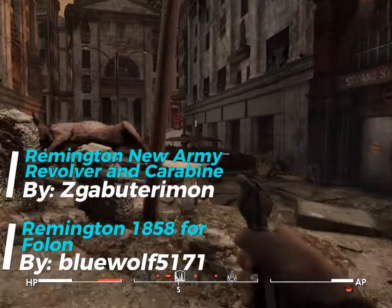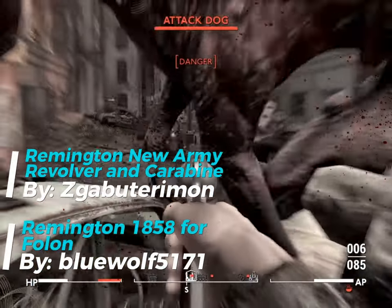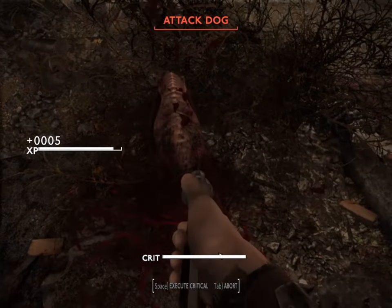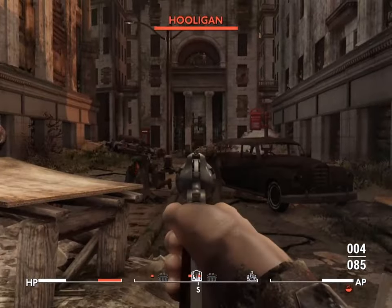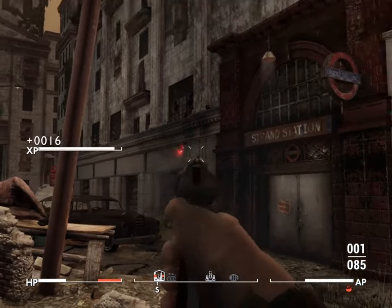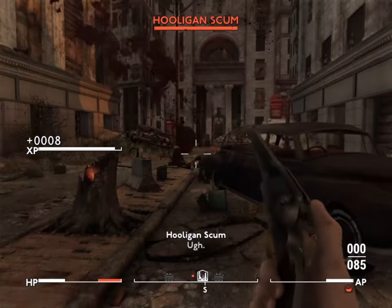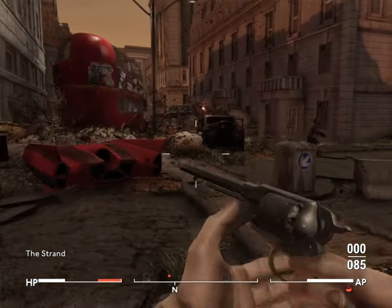Next we've got the Remington 1858, better known as the New Army Revolver and Carbine. This isn't just any old revolver — it's the kind of weapon that says 'I mean business,' while still giving off that old school gunslinger vibe. Legendary enemies and hooligans will start carrying it from level 30 onward. Which makes sense — if you're gonna take on the wasteland, might as well do it with a revolver that feels like it could double as a sledgehammer.